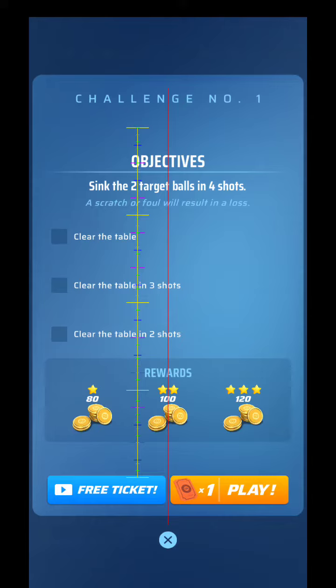So when you click on challenge number one, you can see you need a ticket to play. After you play, you'll see that there's a clear the table for one star. There's also a clear the table — for this specific one — it says do it in three shots or less for two stars.